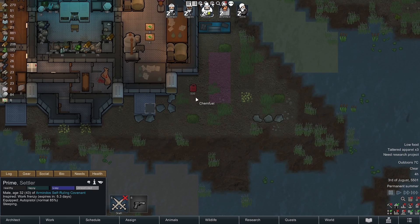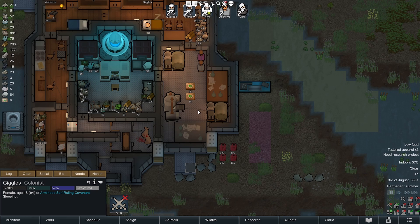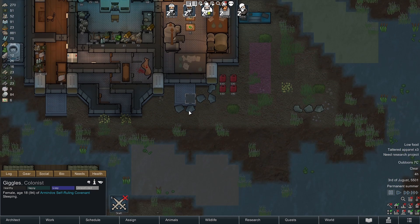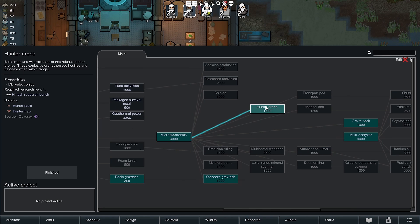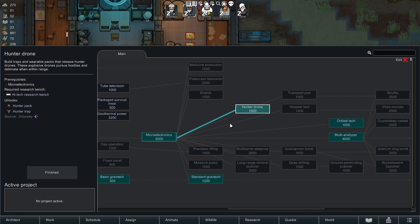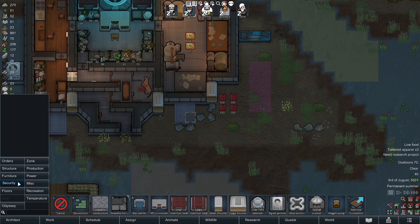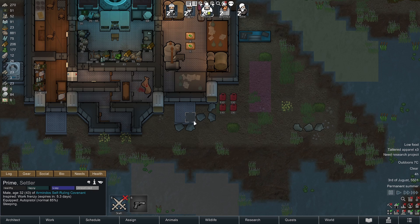There are two drones as of right now. In order to use them, you have to go to Research and research the Hunter Drone — it'll be after Micro Electronics. Once you get to the Hunter Drone, which is after Micro Electronics, you can go to your Security section and place Hunter Traps, like what's right here.